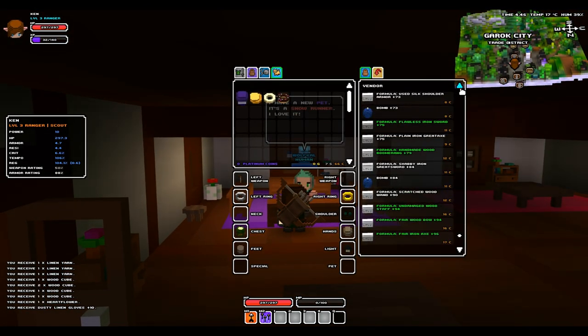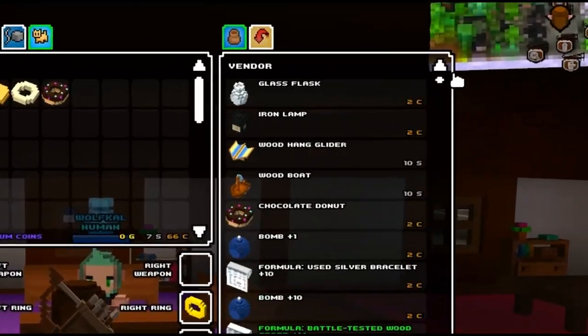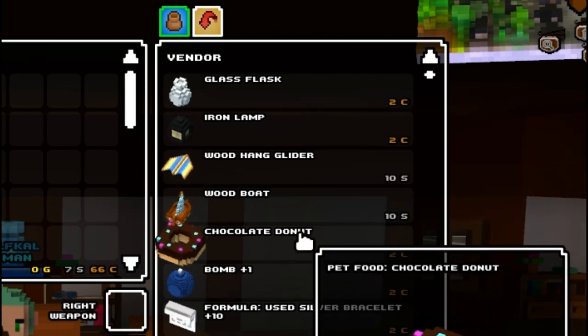For example, here in the general store we find some random chocolate donut that would correspond with a mole, but we don't really want that. What I wanted was either a biter or a horse, so with the biter you'd need some type of pancake.